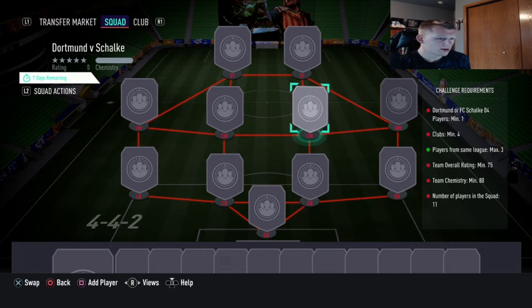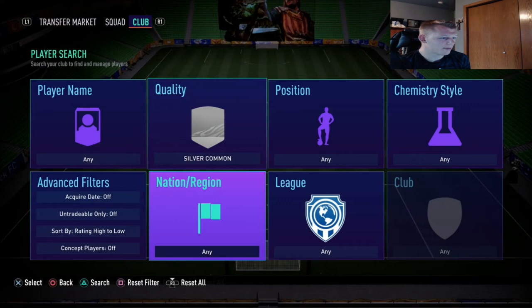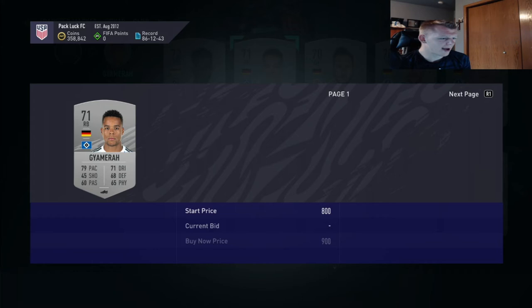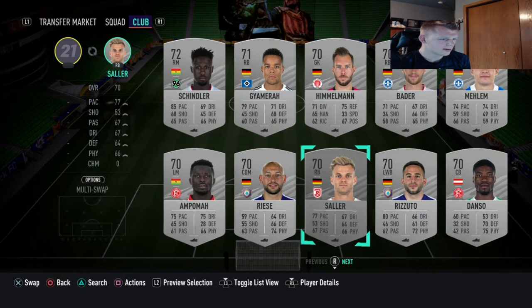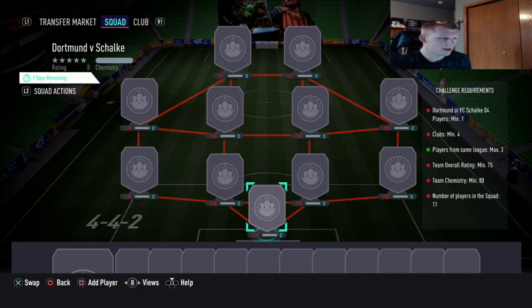This is going to be a good one for German silvers. They're probably in the process of going up currently. By the time you're watching this video, check out Bundesliga 2 - a 71-rated German right back is already going for almost 800 coins. A left mid is 600 currently, so there's definitely profit to be made. The more solutions that come out on Futbin the more these cards are going to go up, especially if people are using silvers. Check out Futbin - I'll put a link below.